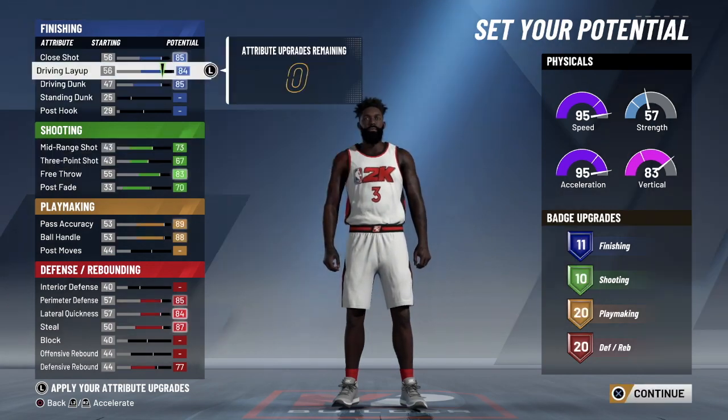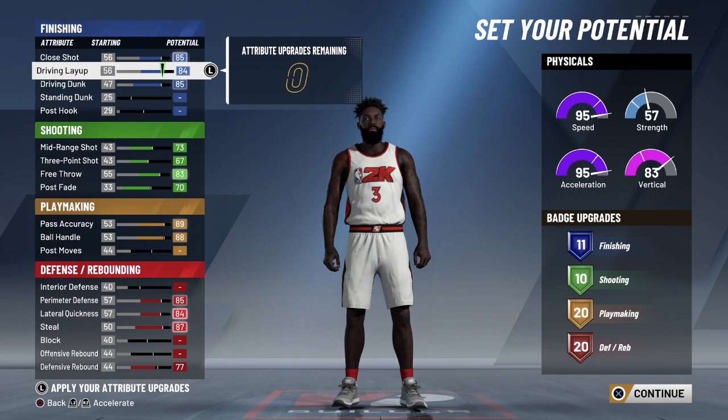With your attributes, you want to set them up to give you 11 finishing badges, 10 shooting, 20 playmaking, and 20 defensive badges. Make sure you do it exactly like this — pause the video and screenshot it if you have to. What's really important, especially for defensive attributes, is you need to make sure you upgrade your defensive rebounding before your block. Otherwise you won't get 20 defensive badges. You get way more badge upgrades from upgrading defensive rebound than from block.